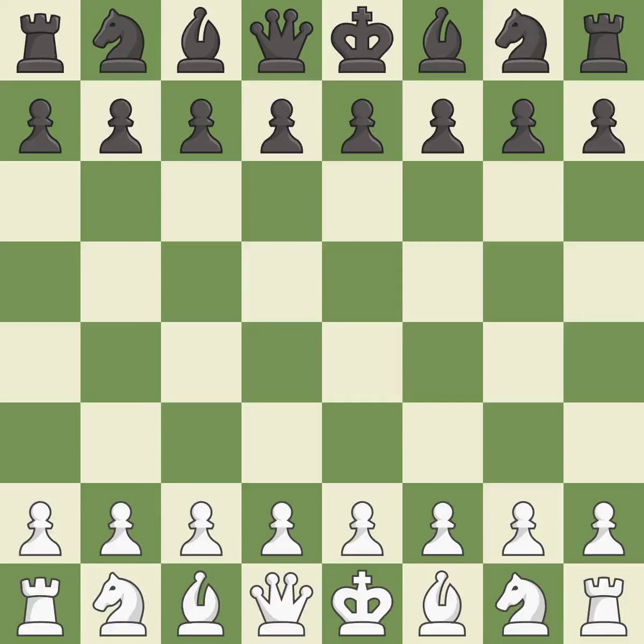Grunfeld Defense, Exchange, Modern Exchange Variation. Giveaway: one player was winning but then gave it away. That game was pretty competitive. White played a bit better than black in the opening. Both players navigated the middle game well, and both players had incredible precision in the endgame.